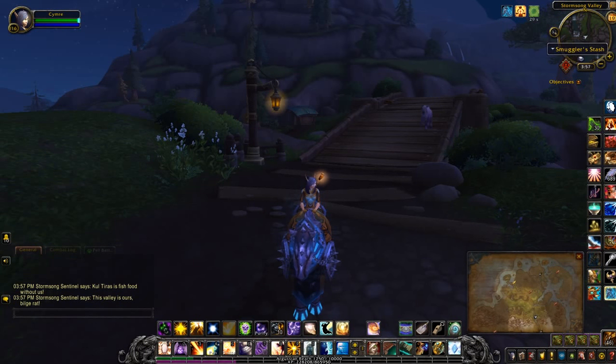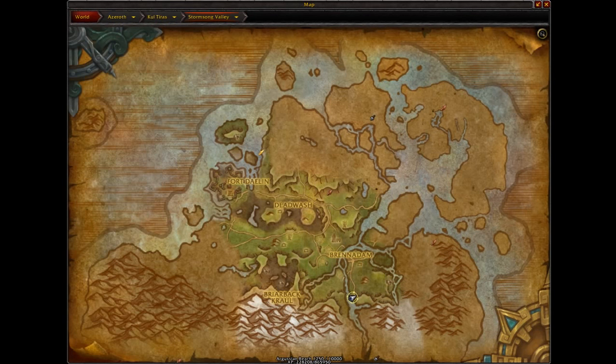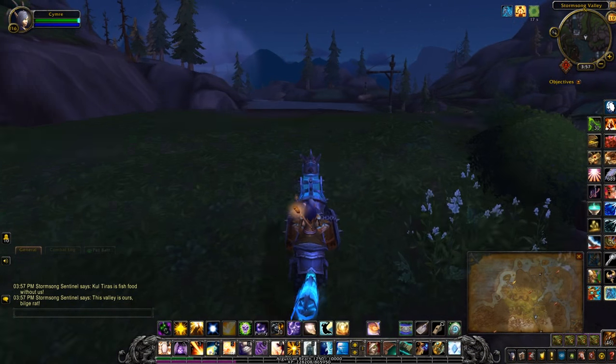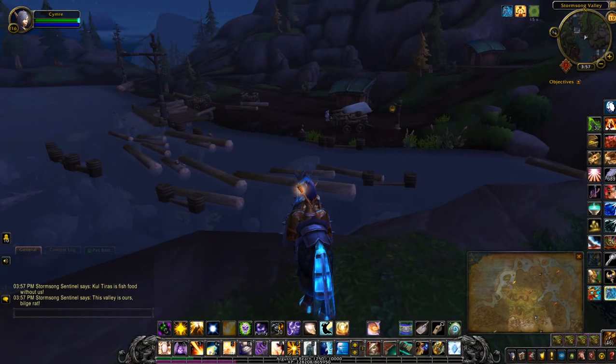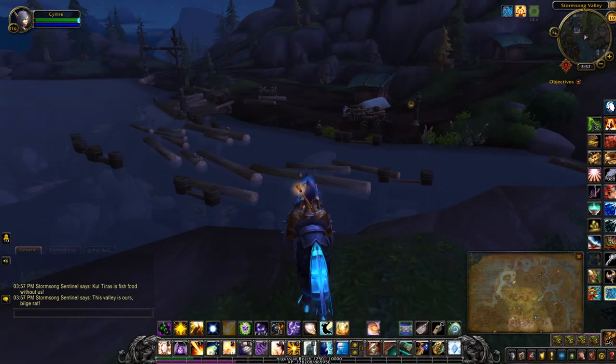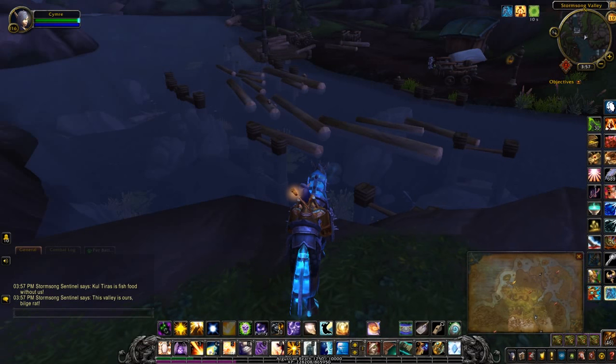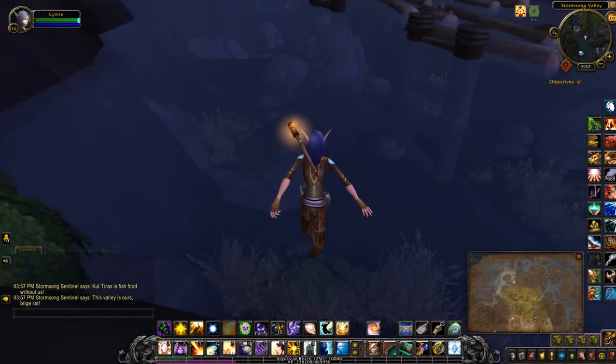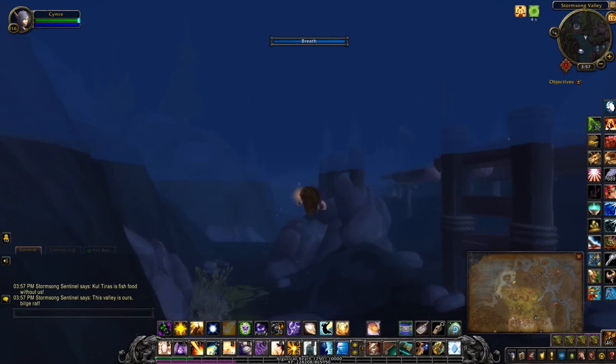This next treasure will be for the Smuggler's Stash, currently standing in Stormsong Valley at the bottom of the zone, where I think on the other side of this bridge is a little Alliance Flight Path — I think it's called Highland Pass — but the treasure is actually in the water underneath that platform. So all you have to do is swim a little bit,